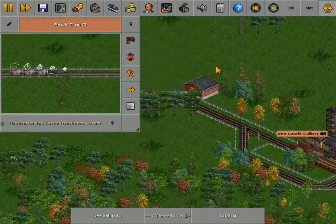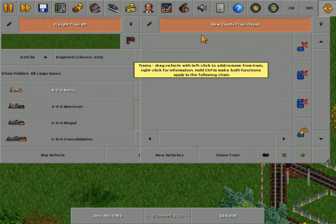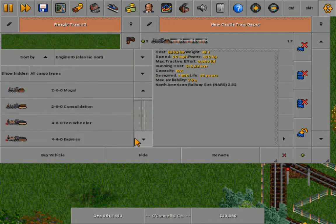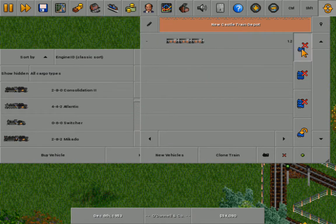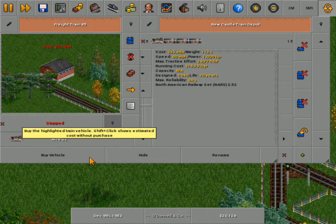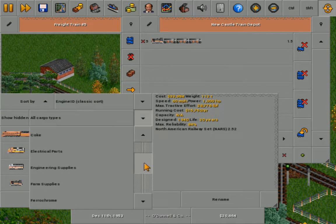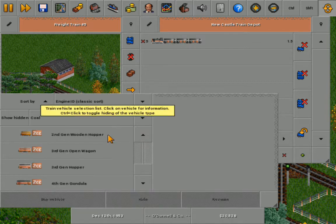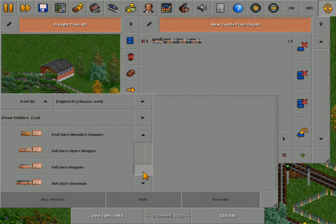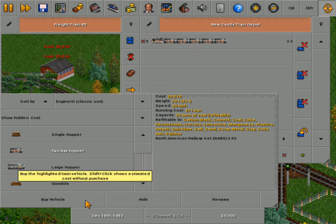So we're going to ditch the engine in favor of an ALK OS2, which is a diesel. The diesel is conveniently just a little cheaper, with a running cost of $15,750 a year.